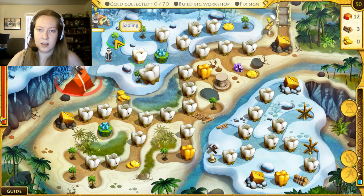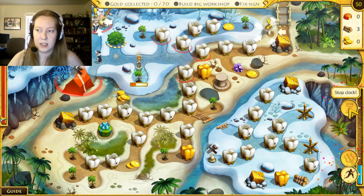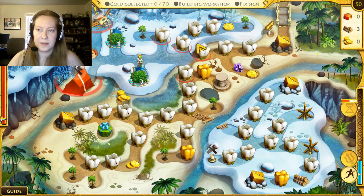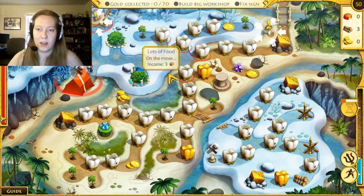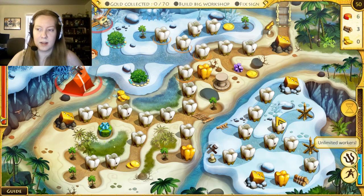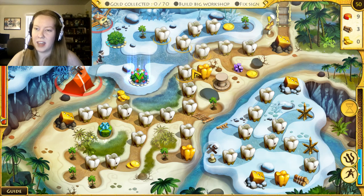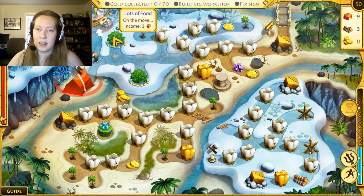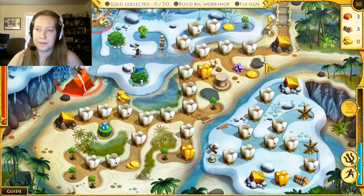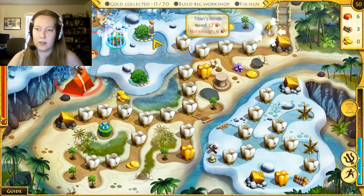So now we can work on the workshop already. We can't even get to it — how much does each one of these take? 12? It's gonna take forever. We can get unlimited workers so quickly, though I don't really know if we'd want that. It's 3 to this one, it's 3 to that one — which way do we go? I'm gonna say this way.